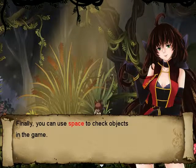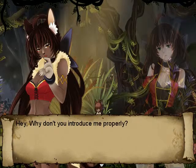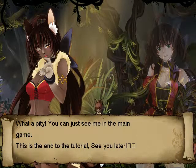Finally, you can use Space to check objects in the game. When you've cleared all the lessons, there is nothing else I can teach you. Hey, why don't you introduce me properly? Shut up. What a pity — you can just see me in the main game. This is the end of the tutorial. See you later!